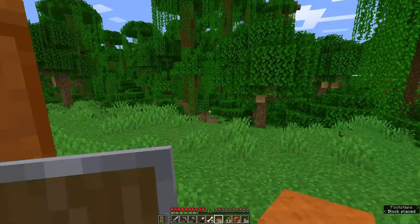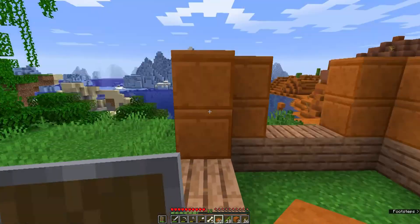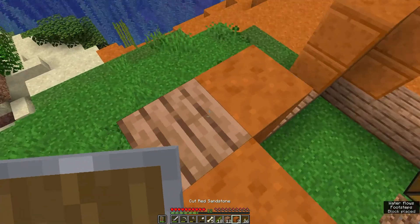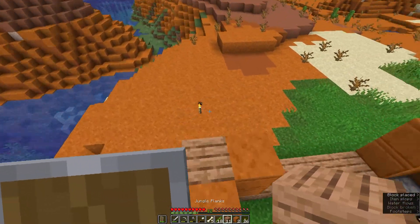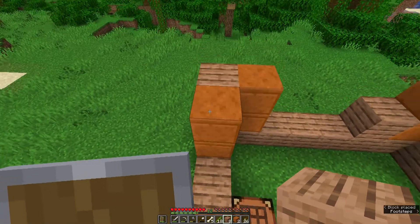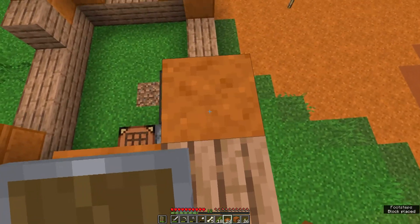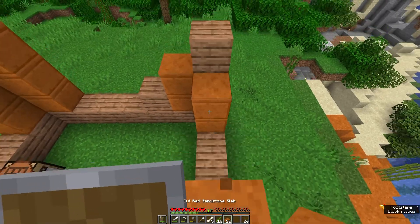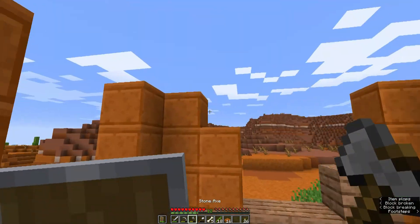I kind of enjoyed this video because we've explored a little bit and done a good amount of exploring. I need some jungle wood right here. I'll just use slabs right here — and I forgot that I can't make that jump. I think this is looking good so far.